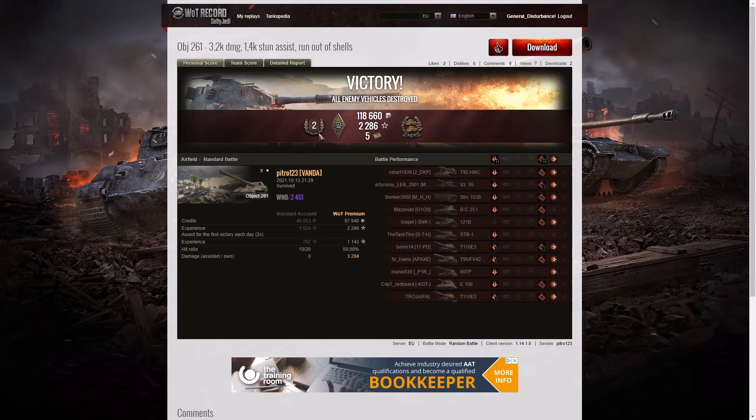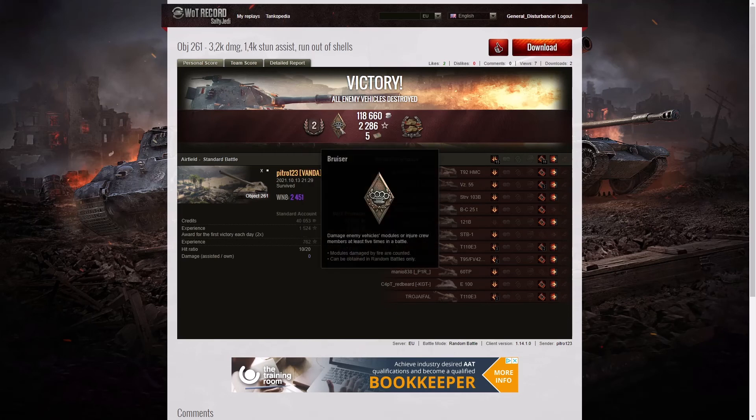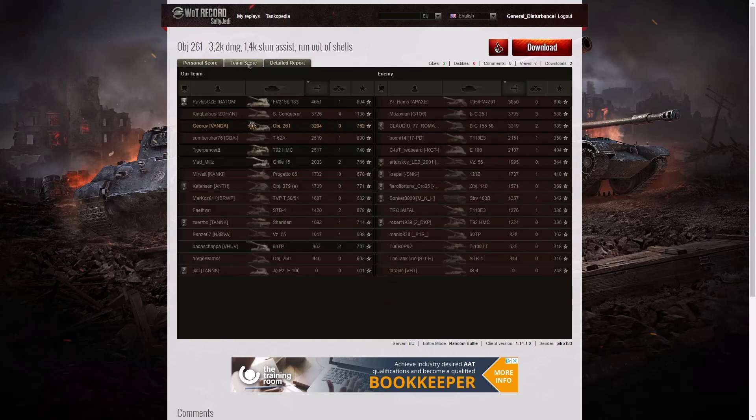Here are the end of battle stats. That was a second class tanker game for Petro123 in the Object 261. He got a Bruiser medal for getting at least 5 critical hits — he got 11. He got a Confederate medal for hitting more of the enemy than anyone else on his team. His WN8 was 2,451, which is unicorn or super-unicorn standard. The highest damage went to the Death Star with 4,651 hit points, who stayed alive until the end — very lucky, as the E3 was intent on taking him down, but he managed to survive.